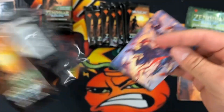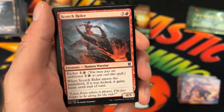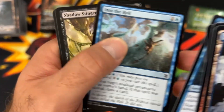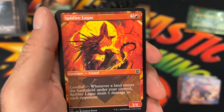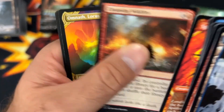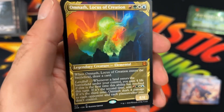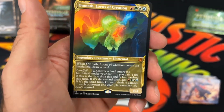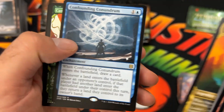Always can use the Lotus Cobra — who couldn't? Such a nice card for one drop. Into the Royal. Shadow Stinger, first uncommon. Clerc of Lifebond. The Spitfire. The Borderless. Then Cleansing Wildfire. Oh — Omnath, Locus of Creation. Mythic Hit right there, in the Alternate Borderless Art. That's sick. Solid Hit right there. And then Confounding Conundrum with a Rare hit.